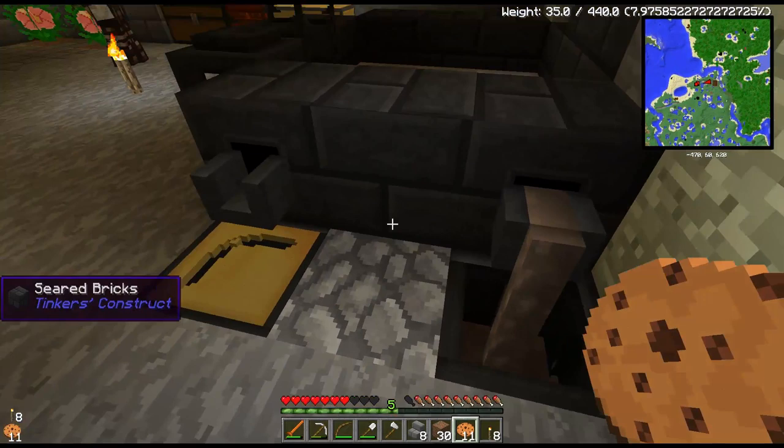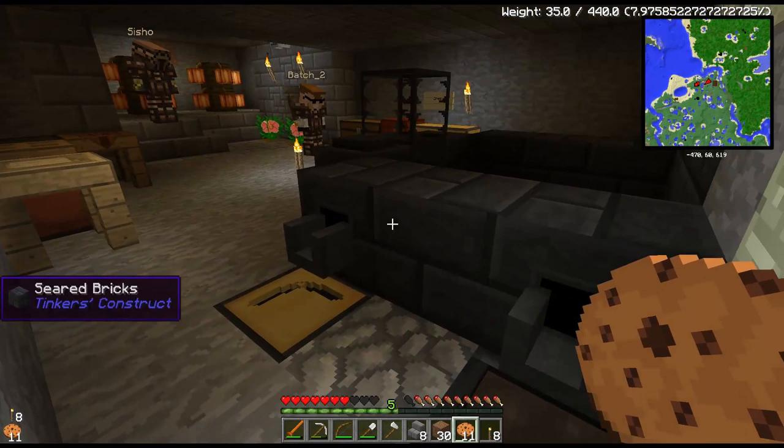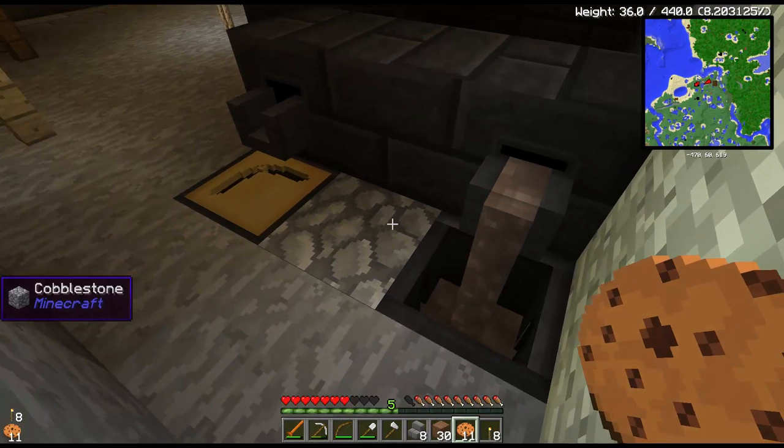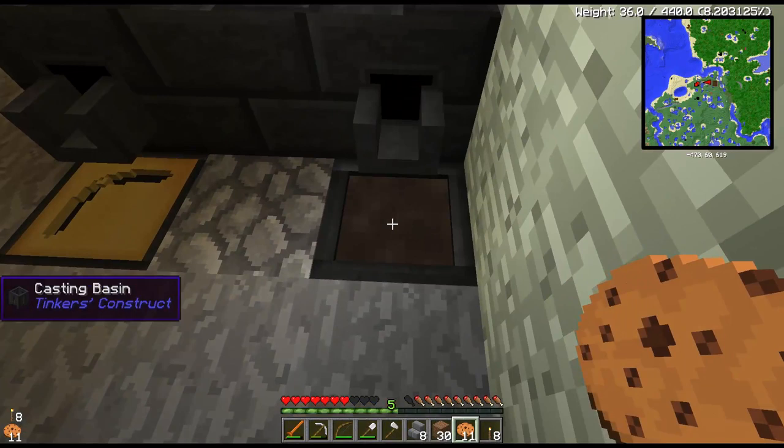Does it not? I thought it did 1.5 heart more. With the new handy-dandy tooltips you could tell. Okay, so iron is 1.5. If I look at Damascus steel sword blade, it does say 1.5 there — yeah. It just gives Reinforced 2 and durability of 500. Yeah, I think it's just higher durability, basically. Yeah, you're right, it doesn't do any more damage.